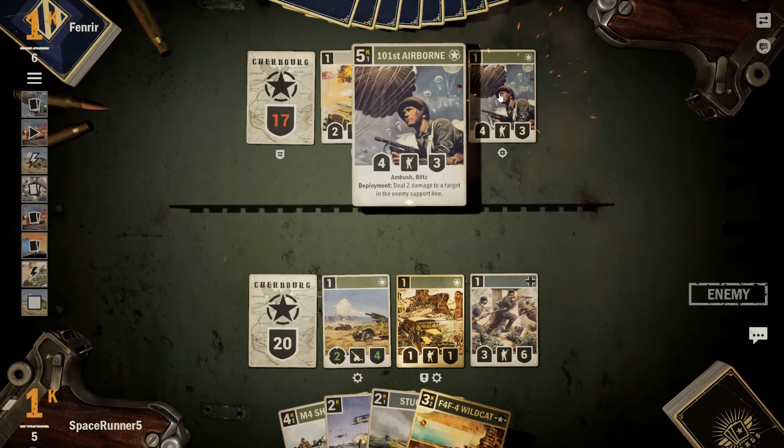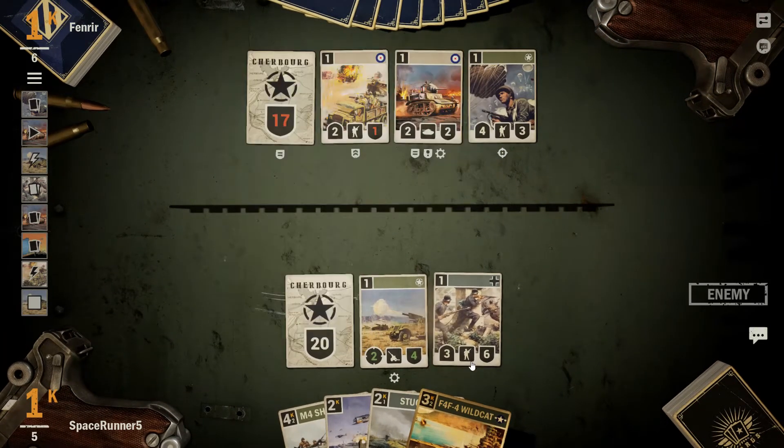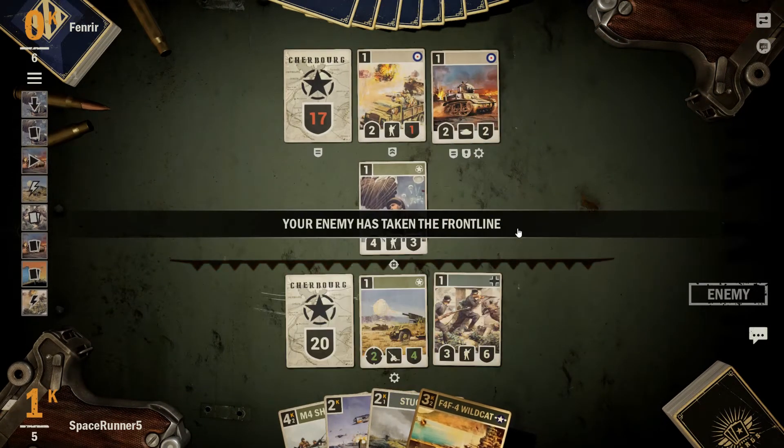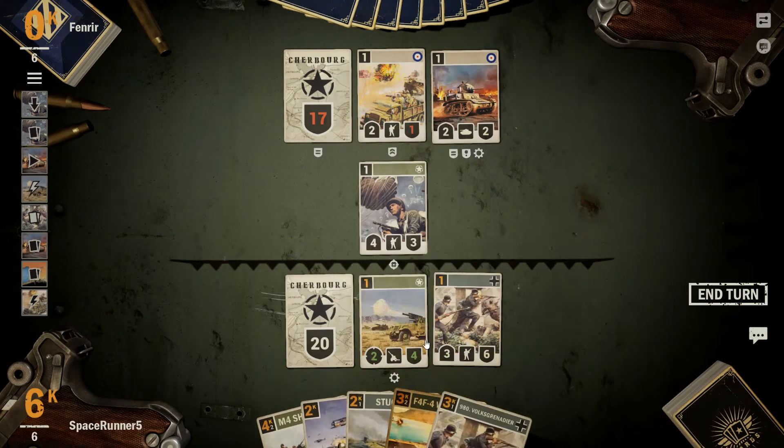He's almost halfway through his deck already. 4-3 with ambush — deal 2 damage to target and the enemy support line. That one hurts a little bit, but overall it's not too bad. Could trade. Very possible.